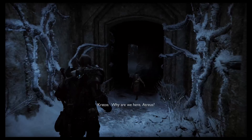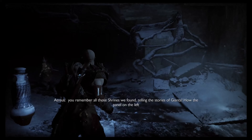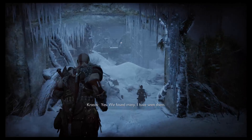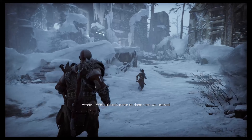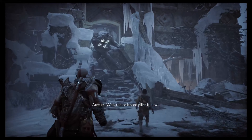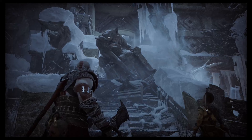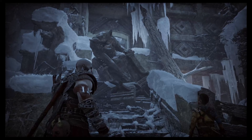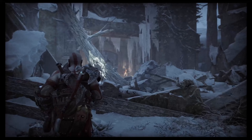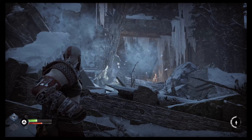Why are we here, Atreus? You remember all those shrines we found telling the stories of giants — how the panel on the left would be their origin, and the panel on the right would be their fate? We found many. I have seen them. Well, there's more to them than we realized. The collapsed pillar is new, but the shrine is just on the other side.